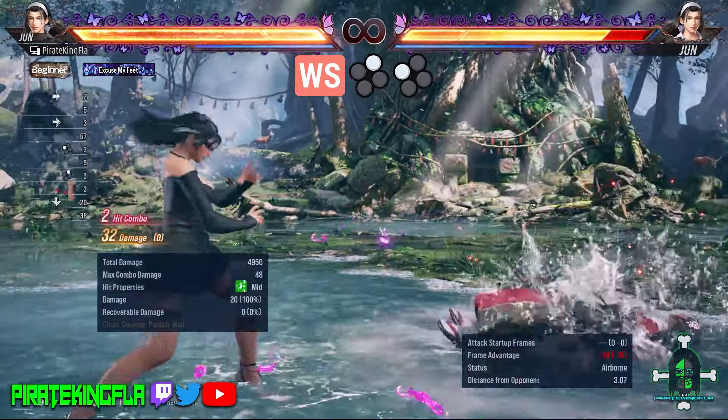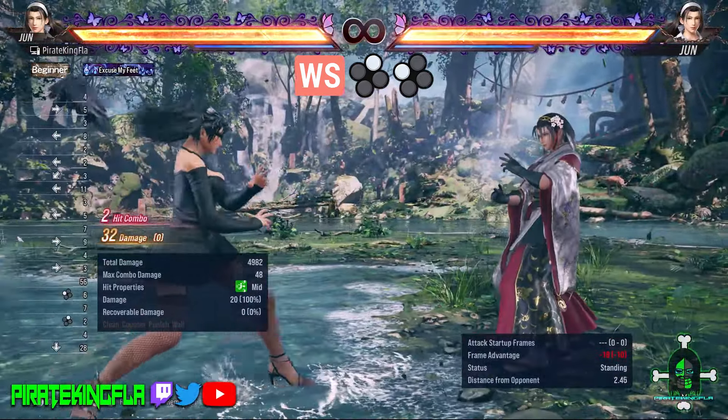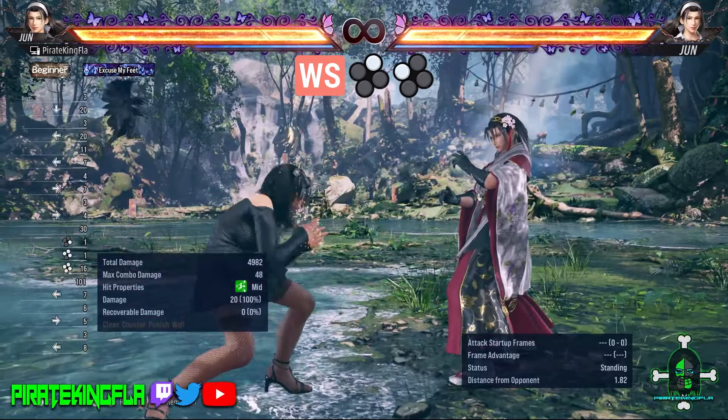While Standing 2-1. This is a two-hit string — both mid-mid. But the true benefit comes from While Standing 2 by itself, as it does have counter hit properties.